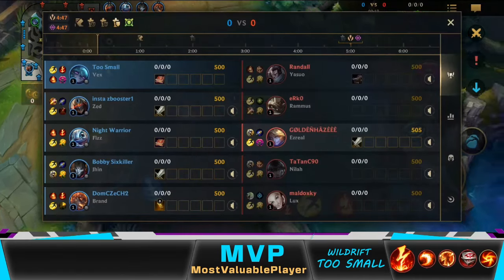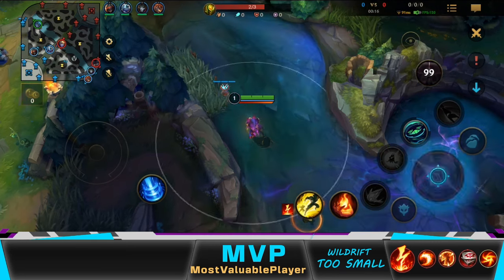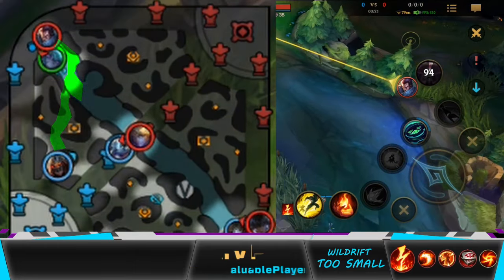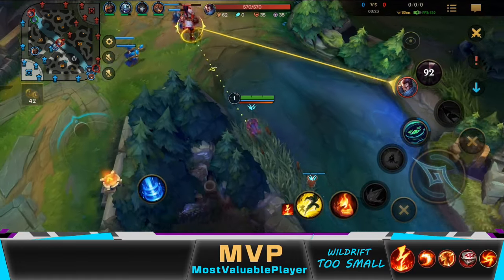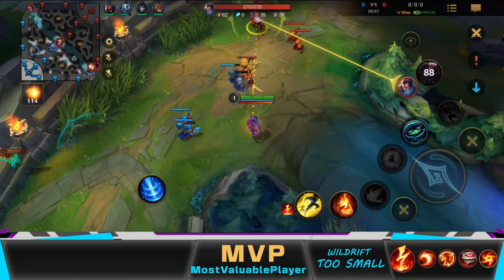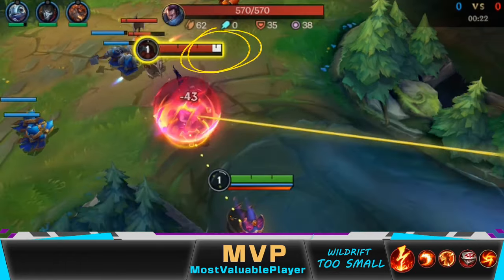No matter what lane or champion you are playing, you should always start with a Control Ward to give yourself vision and remove your opponent's ward at the same time. This way, your jungler can easily gank your opponent. When playing against Yasuo, you always want to remove his shield before hitting him with any abilities, since his shield can block a lot of damage. Auto-attack him when the bar below his health is white — that's how you know his shield is ready.